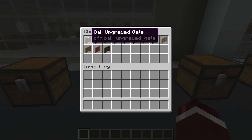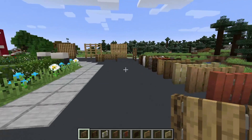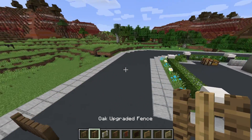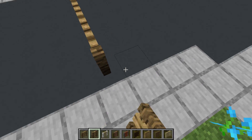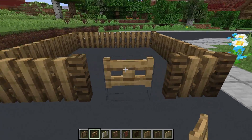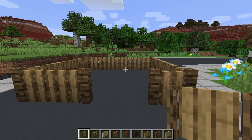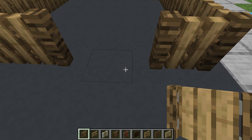To complement the upgraded fences, we have the upgraded gates. Let's take a look at how these work right now. They are designed to be used with the upgraded fences. I'm going to go ahead, grab the oak upgraded fence here, and just create a little bit of an enclosed area so I can test these out properly. If you were to use the original gate, it won't actually work and it wouldn't look good anyway. So you need to get yourself one of these upgraded gates.